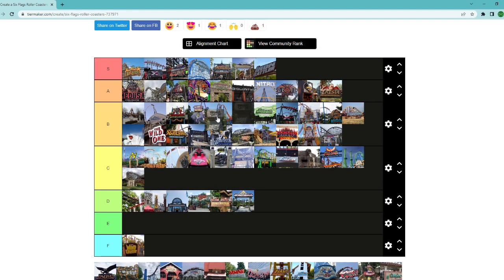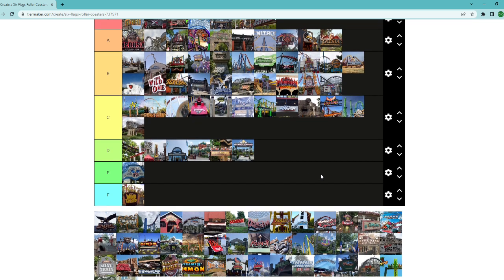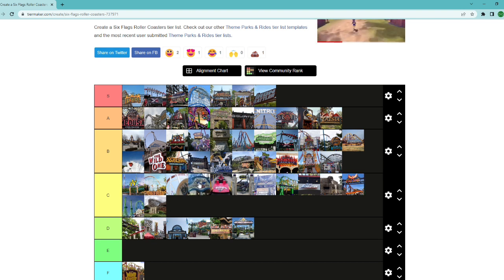Medusa at Discovery Kingdom — probably right in the Bizarro area. It seems fun; you have the vertical drop instead of the curved drop, which most floorless coasters don't do. Seems like a great ride. Great American Scream Machine at Over Georgia — this ride gets a lot of hate, but I had a lot of fun on it. I'm going to throw it right around Viper.